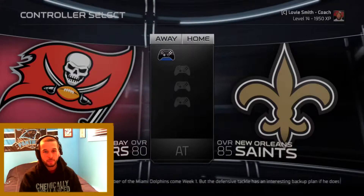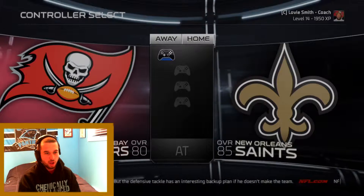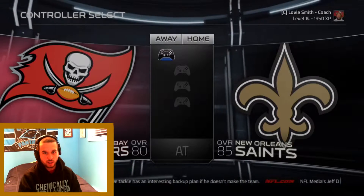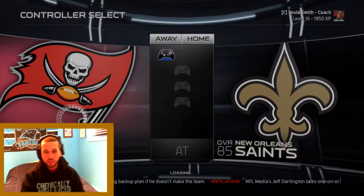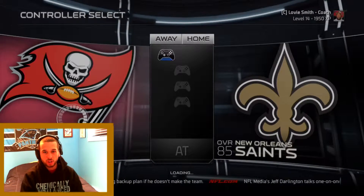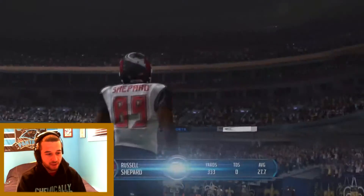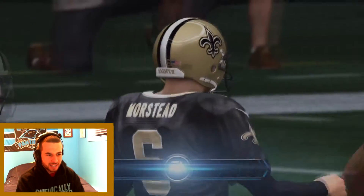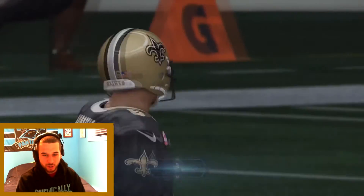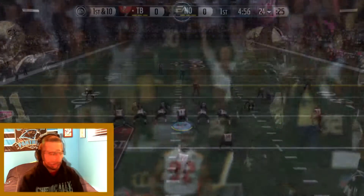The New Orleans Saints are 85 overall, we're at 80 overall. I'll see you guys once the game has started, hopefully Jameis Winston can get off to a good start. We look back to return once again - Week 5 - and Russell Shepard has 333 yards returning with a 29 yard kick return average. That is crazy. Anyways, let's get to it.